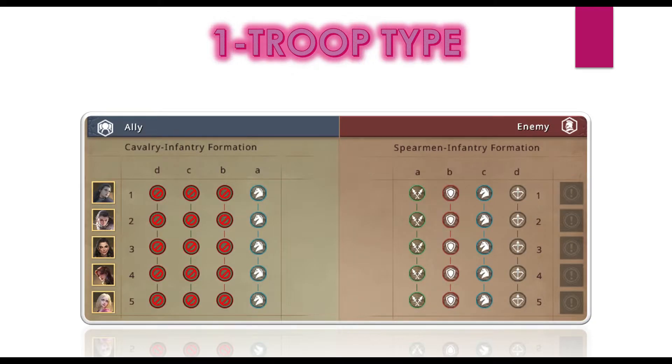Just to take a simple example of how one troop type actually looks: here I have taken a report from a rally camp. We can see that although we have used cabin formation, we are sending only cavalry. This is what one troop type looks like — doesn't matter whether we are doing rebel camp, PvP, or any other event.